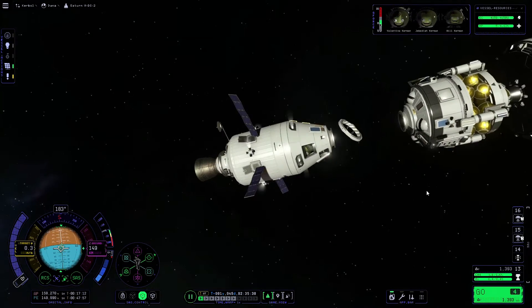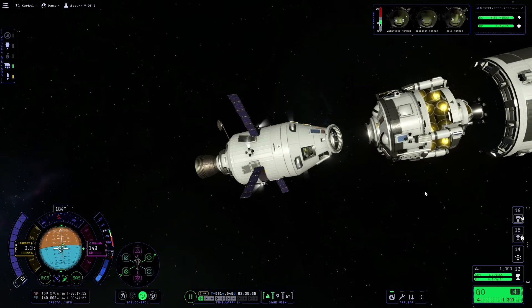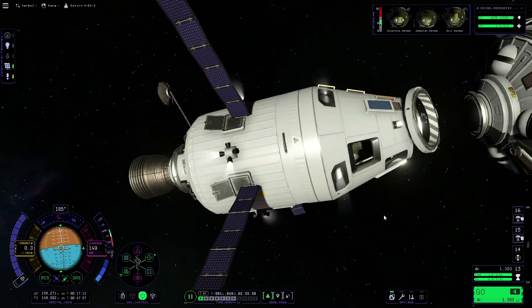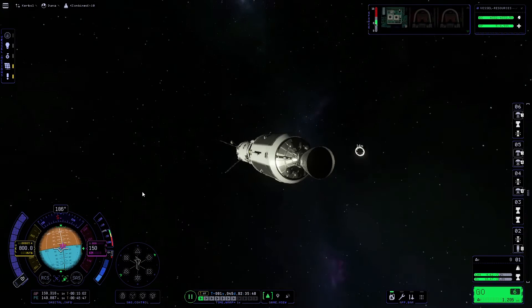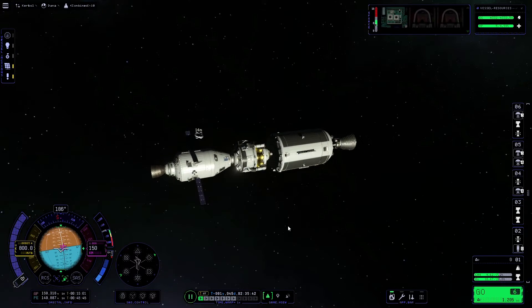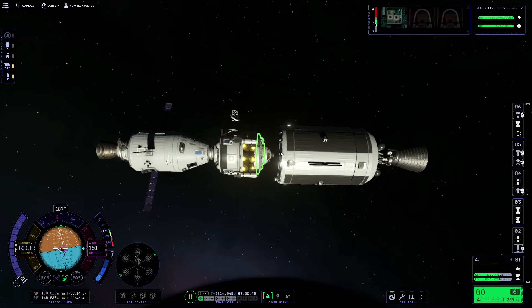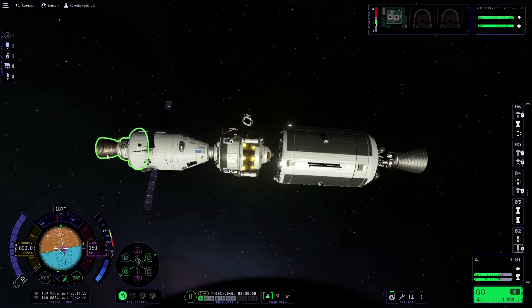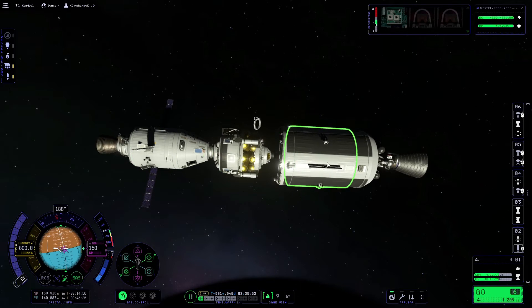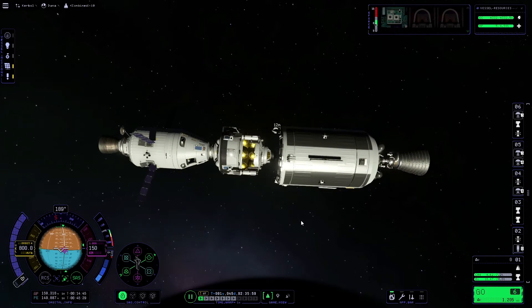It doesn't look like it will make much difference, but we should knock that out of the way — and there we go, so now we're docked. Ordinarily what we might do is use the main engine to de-orbit the big tank and then use the little engine on the command module to re-orbit the stack once we've decoupled it.